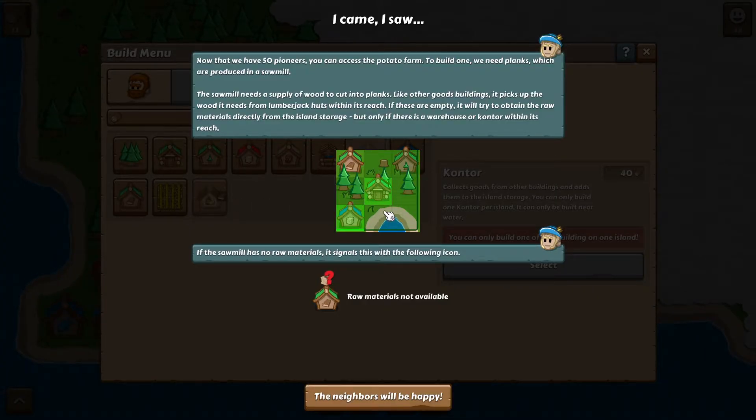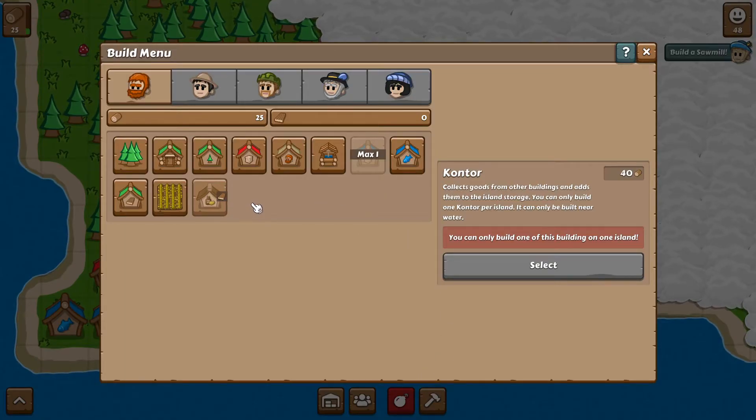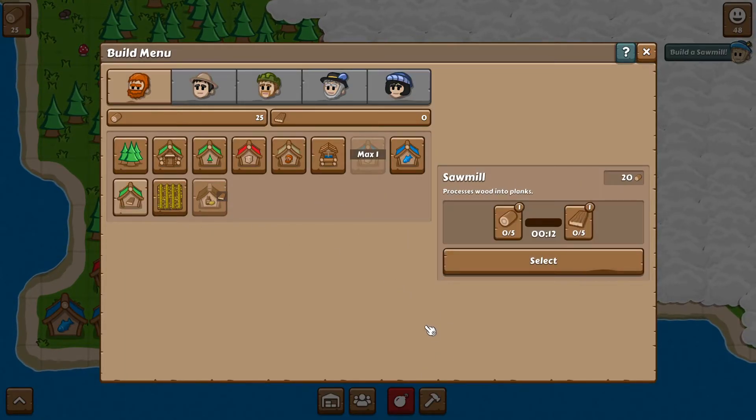Now we're at the farming section. Now we have 50 pioneers — you can access the potato farm. We need planks, which are produced in a sawmill. The sawmill needs a supply of wood to cut into planks, and like other good buildings it picks up wood from a lumberjack hut. So the layout is: your warehouse, the sawmill, and the lumberjack. Do we have 20 logs? We do, so we're going to put the sawmill right here.